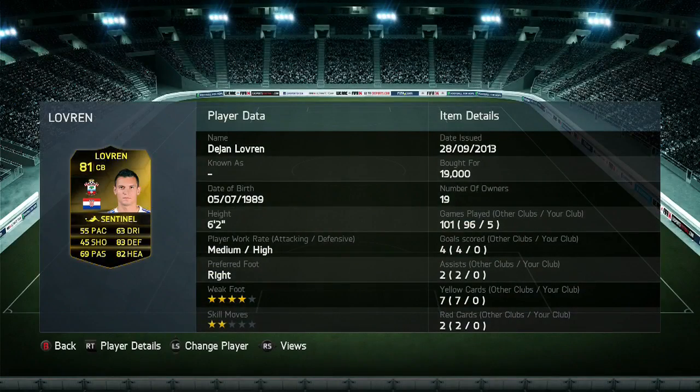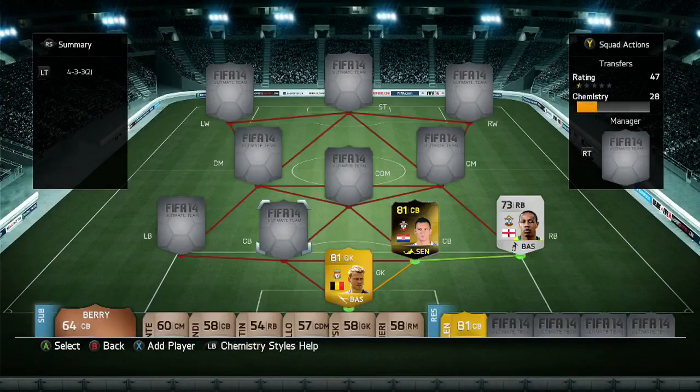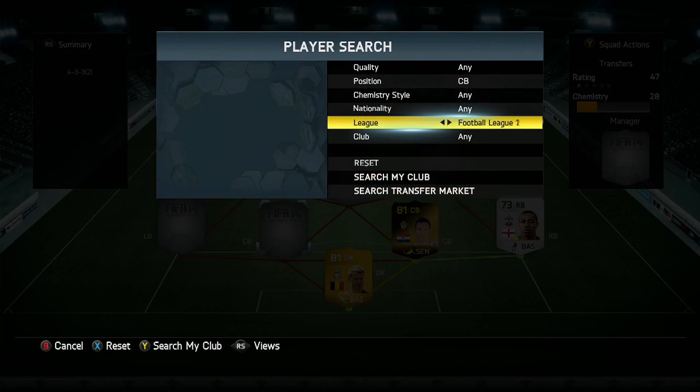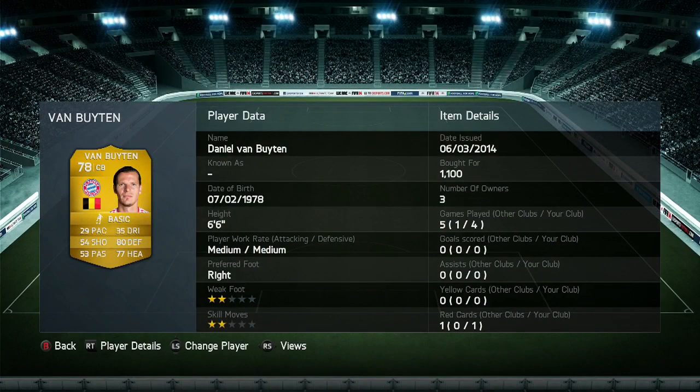Centre back: the first one is the upgraded Lavren. His inform was upgraded by one, and his normal card was upgraded by one as well. He's 19,000 coins — probably gone down now — but he's not going to be great because he's got 55 pace, though his defensive and heading stats aren't too bad. Now we've got the worst centre back in the game, Van Boyten, in there purely for chemistry.